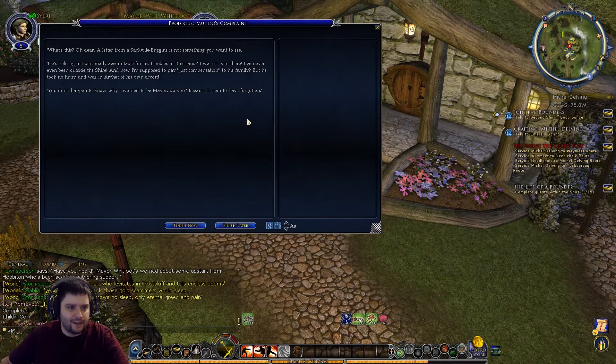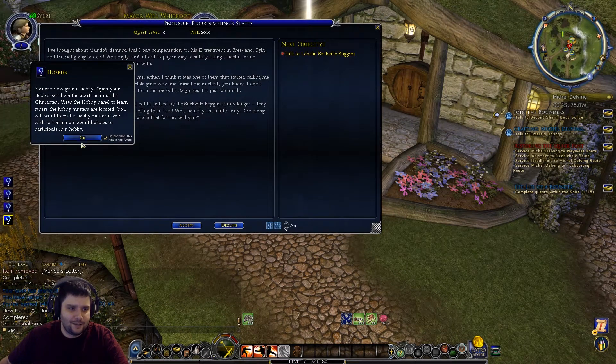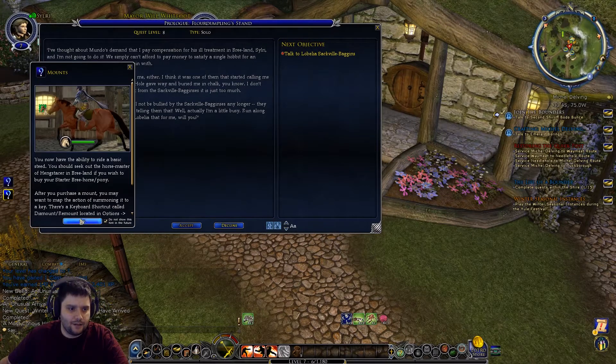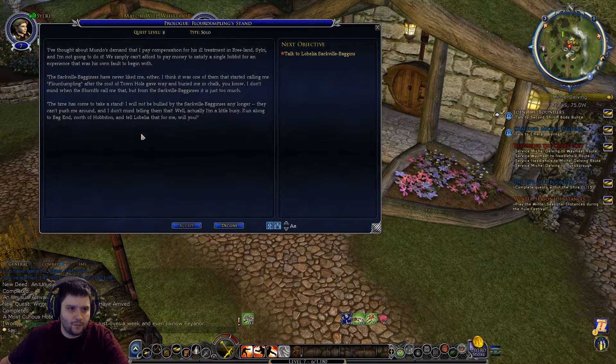The prologue quest continues. The mayor says: 'Oh dear - a letter from Sackville-Baggins is not something you want to see. He's holding me personally accountable for his troubles in Bree-land - I wasn't even there! I've never been outside the Shire and now I'm supposed to pay just compensation to his family. But he took no harm and he was in Archet of his own accord.' We hit level seven, so we unlock the trait system and get a load more pop-ups.